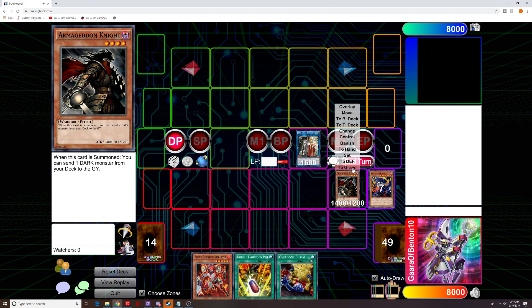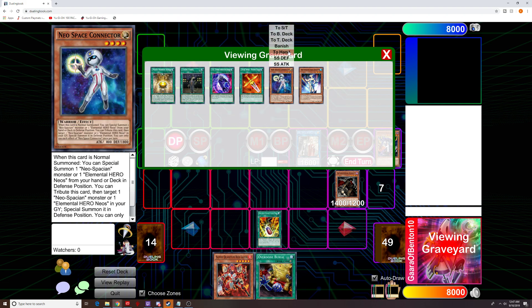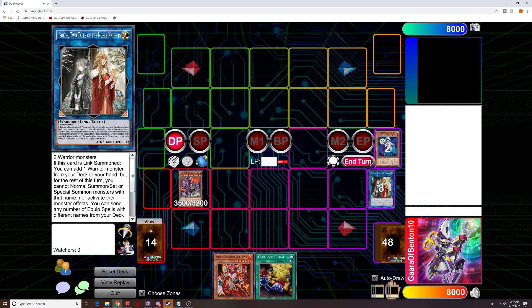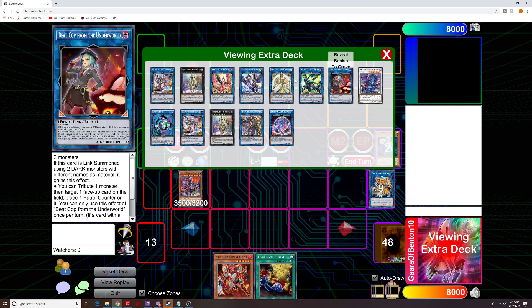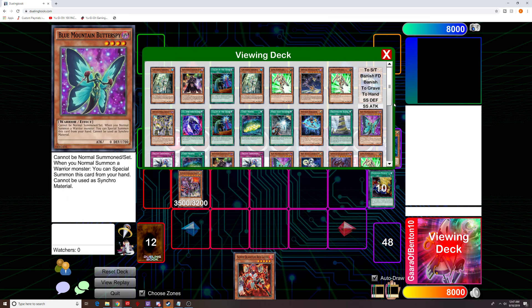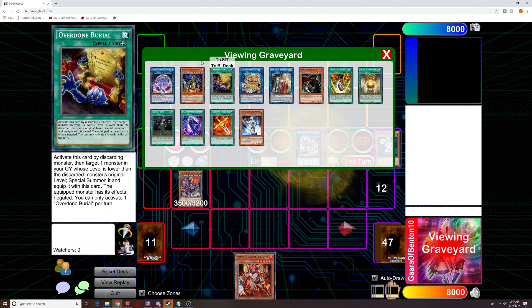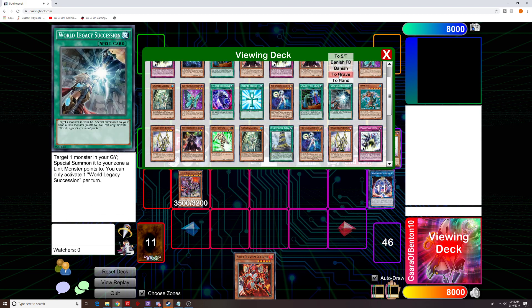From here, we are going to summon out our Ultimate Conductor Tyrano by banishing a Warrior and a Non-Warrior. I always put it in this far zone so I don't have to worry about zone placements at all. Then from here we can go into our full Orchist combo by special summoning out our Cerberus and then into our Nightmare Mermaid, following that same Orchist combo through to summon out our Nightmare. Then go ahead and link into Galatea, banish the Nightmare to send Harp Horror, and banish Harp Horror to special summon out our Skeleton.